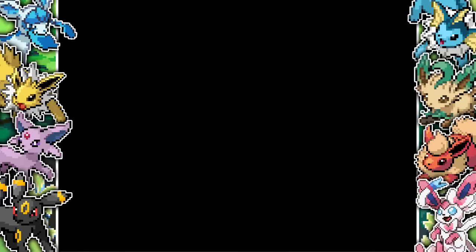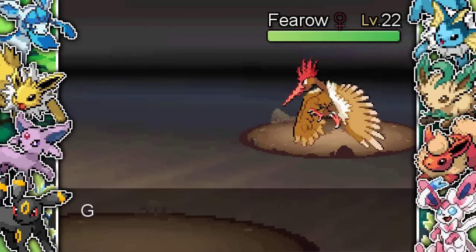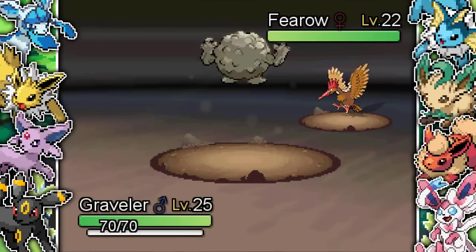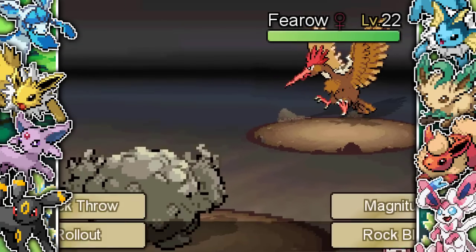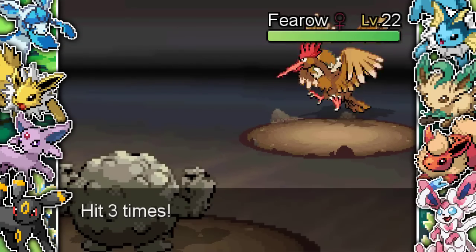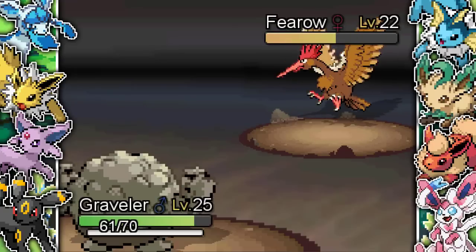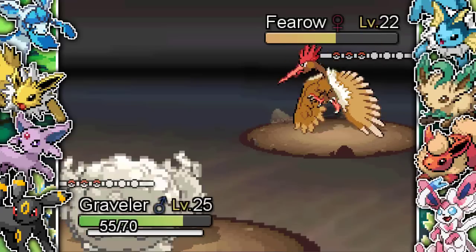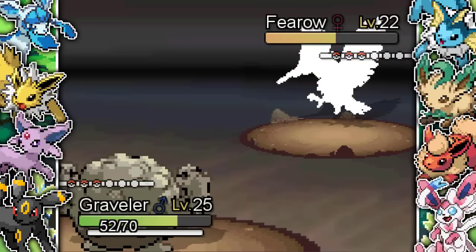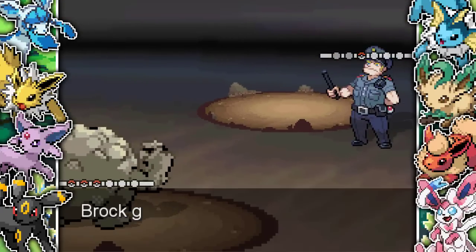Up next we've got a Policeman. He leads with a Pharaoh at level 22 — no problem for me. I'm just using Rollout the whole time, there's no reason not to. There's still no grass or water type Pokemon coming against me. Fury Attack does absolutely nothing, Rollout kills the Pharaoh. He also sends out a Voltorb and a Growlithe but I make quick work of those. There seems to be a little glitch but the Policeman walks off — another dub for Brock.